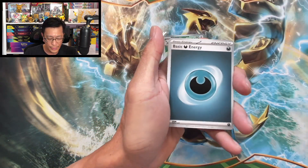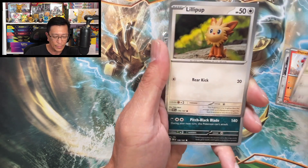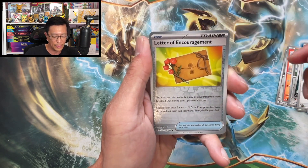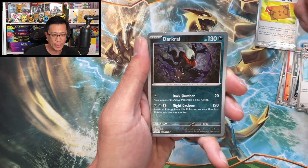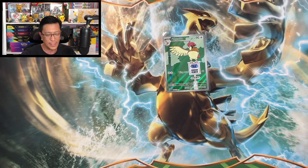Eighth single pack — one code to the front. Darkness energy, Meltan, Charcadet, Poipole, Lilipup, Umbreon, Poppy, Lunatone, letter of encouragement reverse holo, Darkrai reverse holo, Gholdengo holographic. One last single pack.